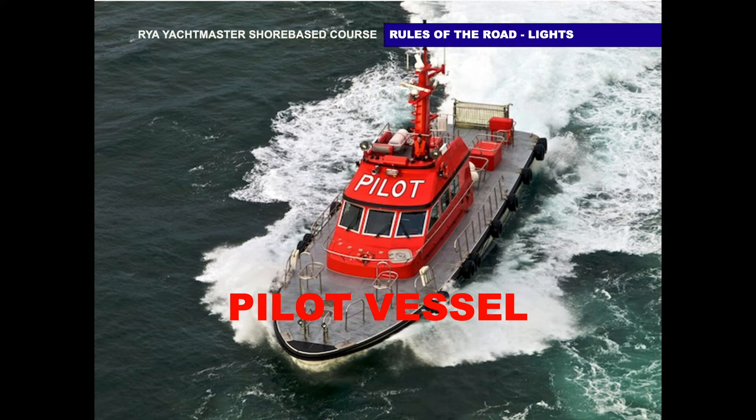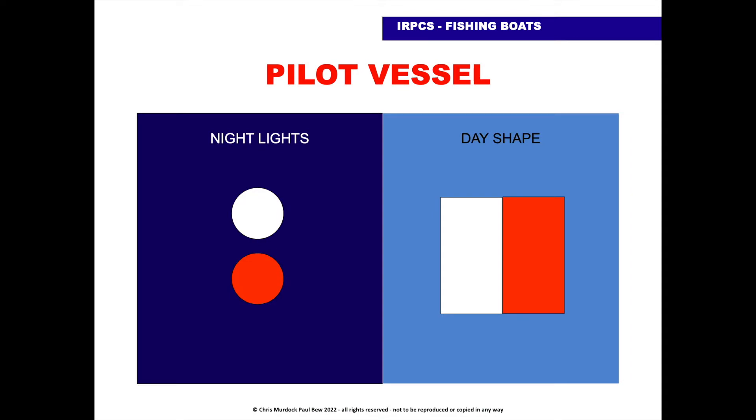Let's have a look at that. During the night, all-round white over an all-round red. And during the day, it is flag H or Hotel, which is white and red, as in the diagram on the right-hand side.